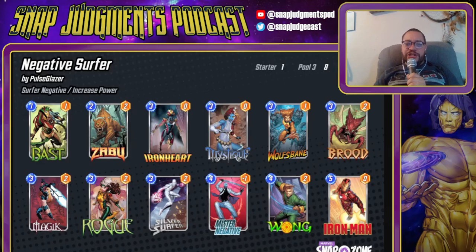TLSG and Cozy both have versions that they put out there. This is the version that I think is close to the best. Despite the presence of both Mr. Negative and Wong, I think there is a genuine and real argument for Psylocke over Zabu in this deck. Zabu is the only Series 4 or higher card here.